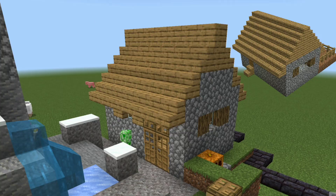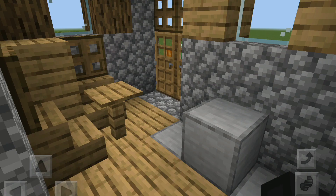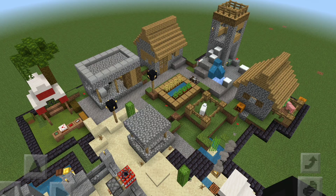Finally we have the butchers. The butchers is really similar to the library — the size is once again small, the roof is fairly accurate but not perfect, it does of course have an outside pin area, and the inside is also fairly accurate.